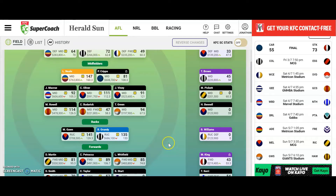So if Grundy plays really badly, I can just keep the captain on Neale and I get double points for him.